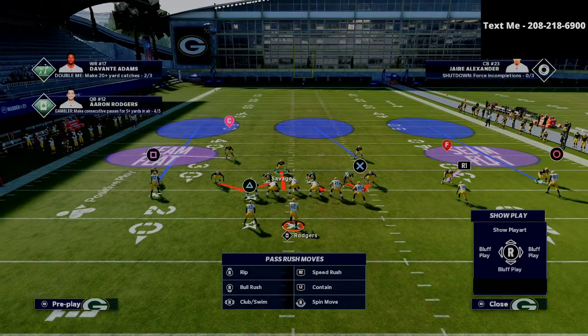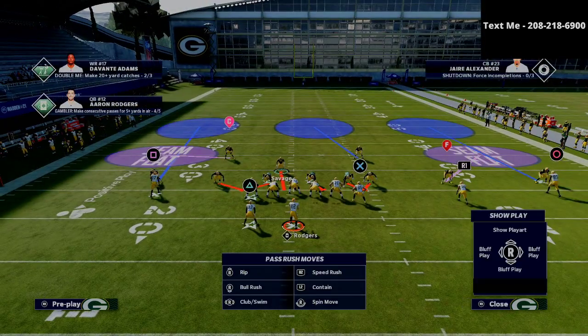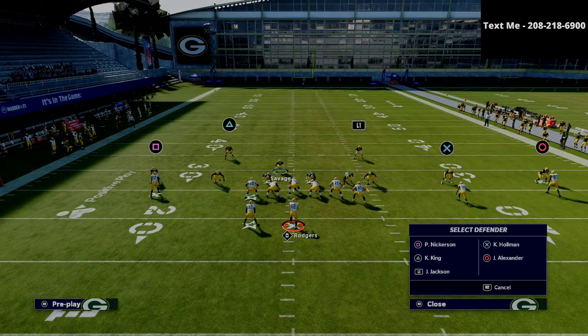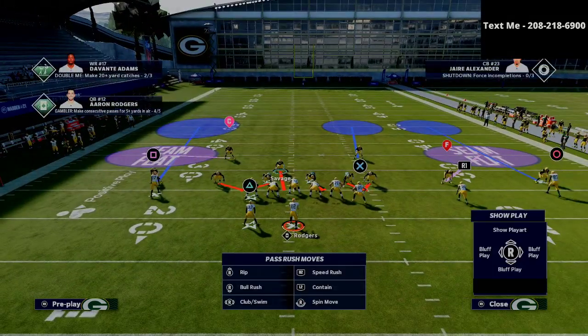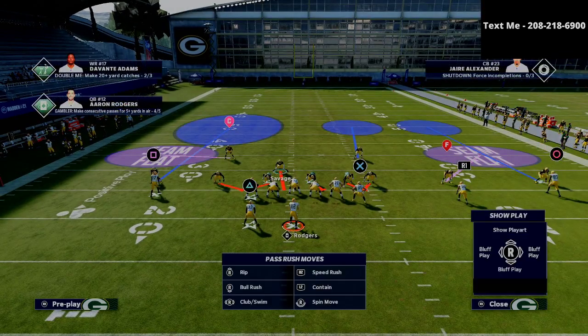We're then gonna crash our defensive line out. We're obviously pressing coverage every single time. The trick here is we're creating a cover floor on the right side — we're gonna put our outside corner on the right into an outside quarter, our safety on the right into an inside quarter, and then on the left side of the field we're going to put him into a deep half. As you can see, this is kind of the way we're gonna be playing.